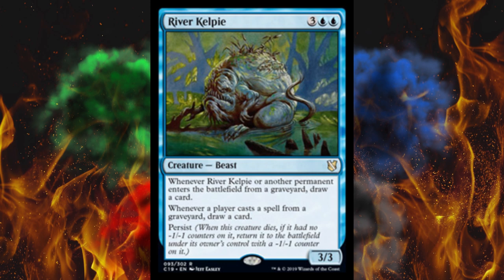Next up, River Kelpie. It's a 5-cost 3/3 and whenever River Kelpie or another permanent enters the battlefield from a graveyard, draw a card. And then whenever a player casts a spell from a graveyard, draw a card — that's pretty nuts. And then persist: when this creature dies, if it had no -1/-1 counters on it, return it to the battlefield under its owner's control with a -1/-1 counter on it.